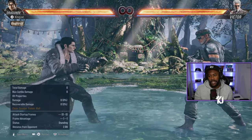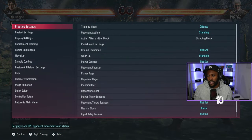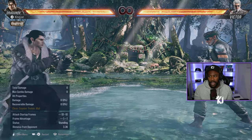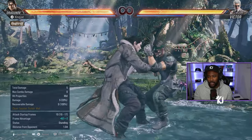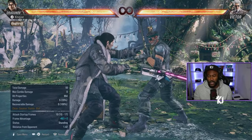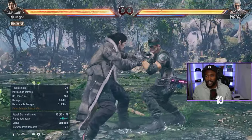First things first, Dragonuv is a very, very aggressive character. When you're playing this character, your main thing that you want to do is make your opponent get scared. This character has running 2, which does chip damage and you're plus 6. Running 2 is forward, forward, forward 2.